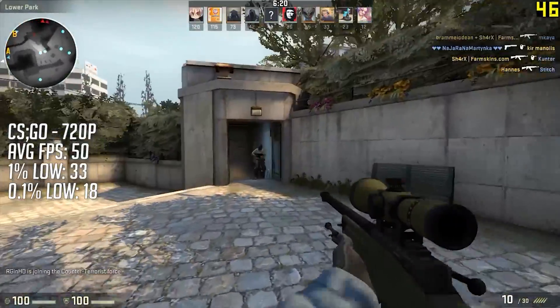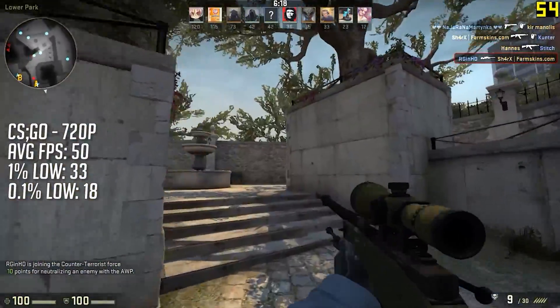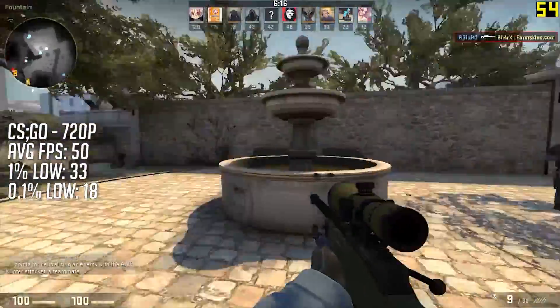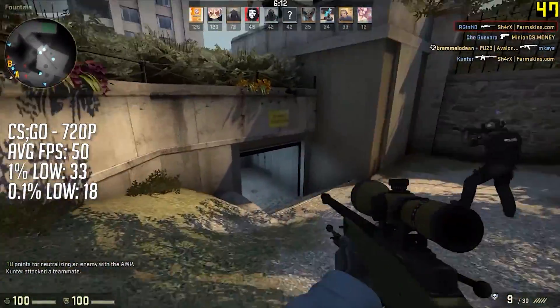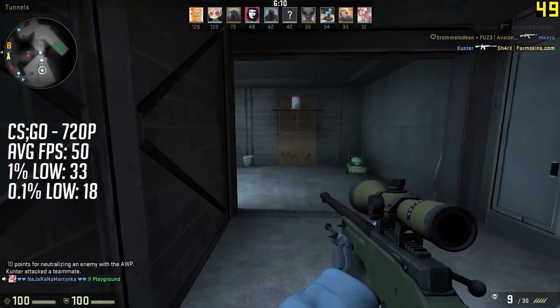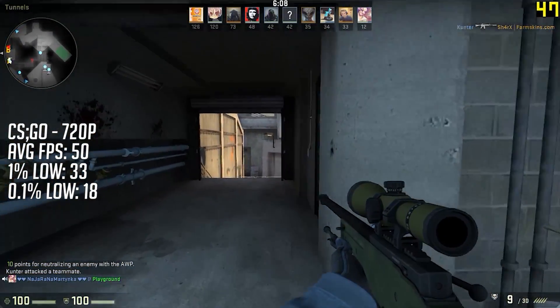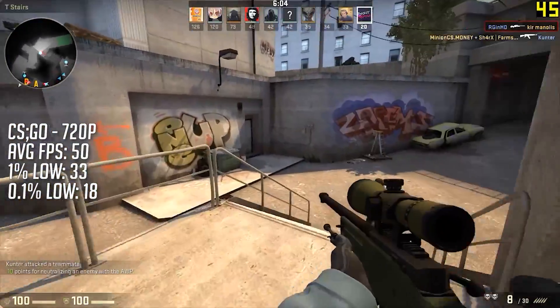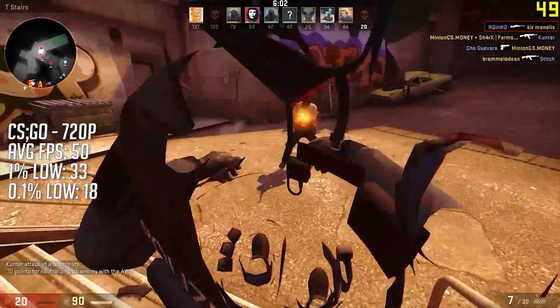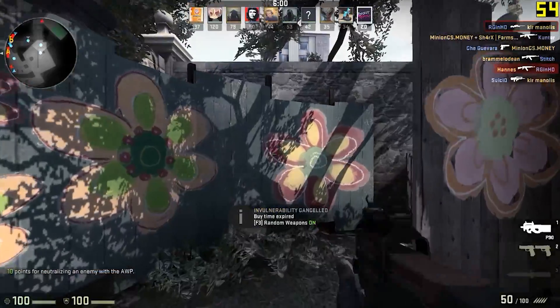CSGO averaged 50 FPS, though as you can tell by the 1% and 0.1% lows, there was some stutter here and there, though nothing that made the game unplayable. Results will vary by map, but you can expect between 40 and 60 frames per second on average most of the time. But can it run Crysis? Well, no matter what I did, the game crashed to a black screen. I guess some things just aren't meant to be.